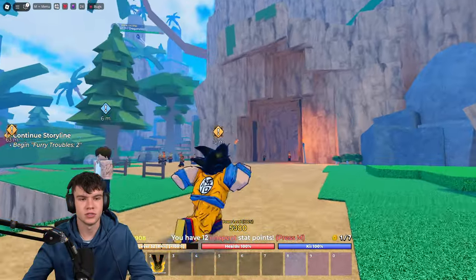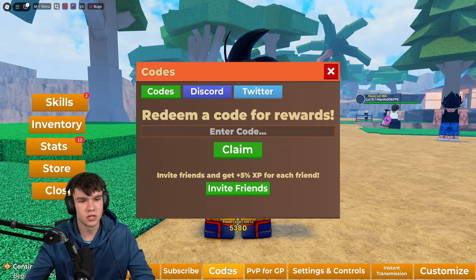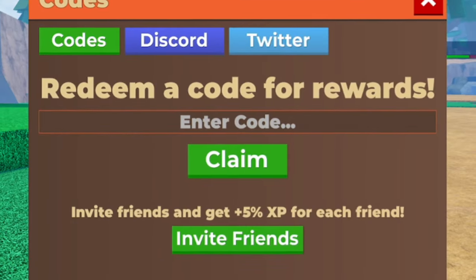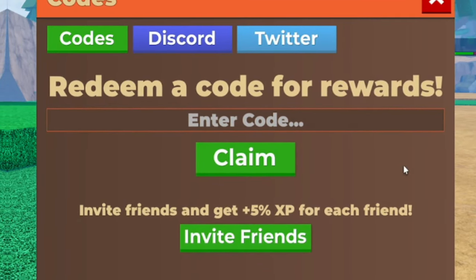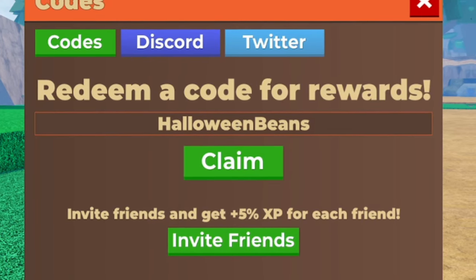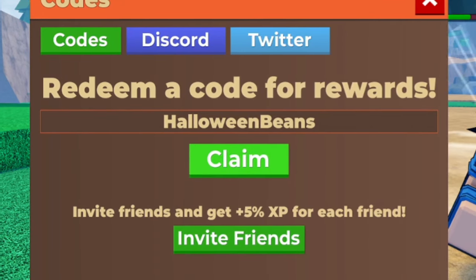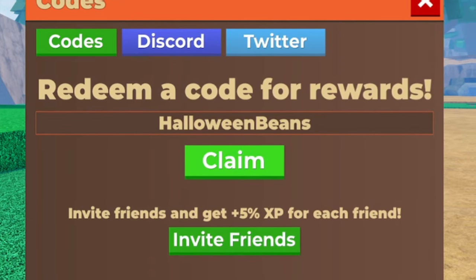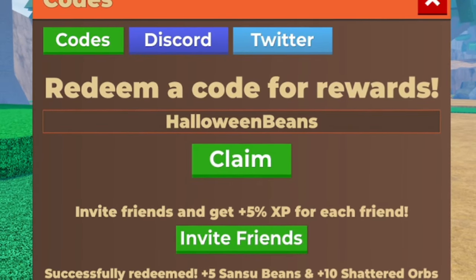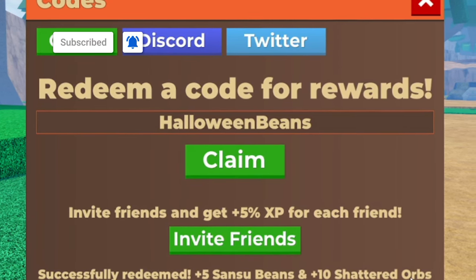If you don't know how to redeem codes in Dragon Soul, click M to open up the menu, then click on codes at the bottom and type your codes in there. These are in no particular order. The first code of the video is 'halloweenbeans' — H-A-L-L-O-W-E-E-N-B-E-A-N-S. By redeeming this code you'll get yourself 5 sansu beans and 10 shattered orbs, which is pretty nice.